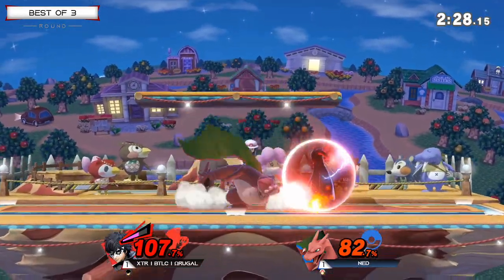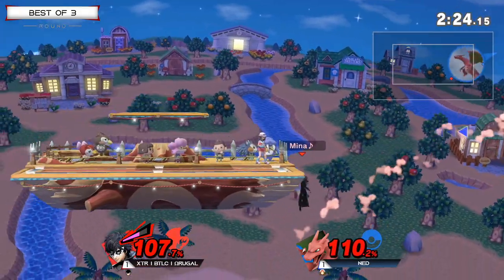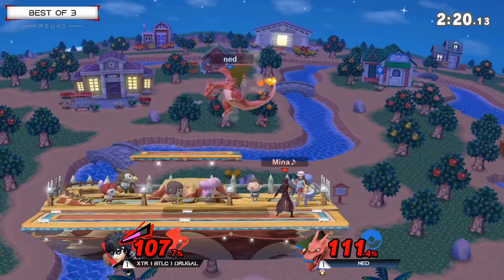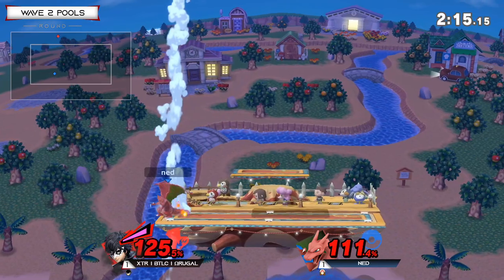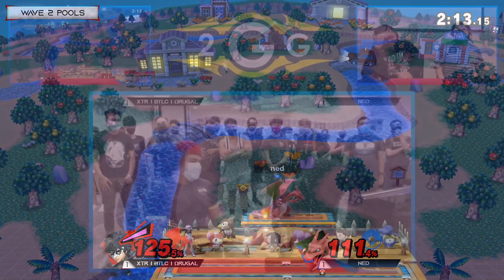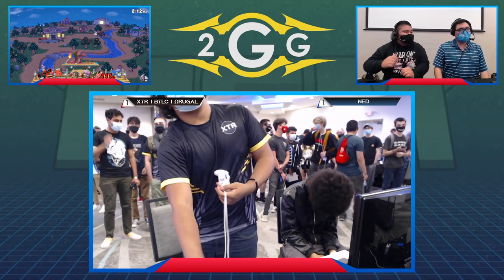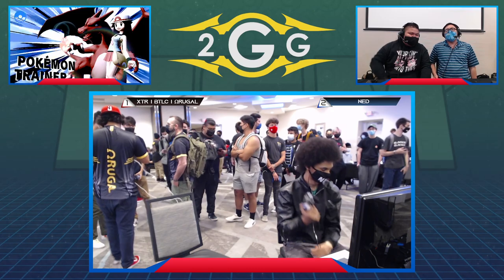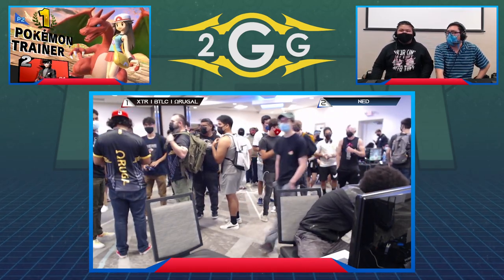Down air, down guns from Omega Rugal. The punish on the up smash is a back throw. Going deep for that back air — just needs one more big edge guard sequence. Down smash two-frame on the ledge, not connecting. This is a tight situation — he went for the grab. Oh my God, Ned's able to take it with an up smash out of shield, punishing the cross-up. It didn't look like it was going to kill, but at the very last moment he touched the blast zone. Ned's able to take it 2-1 over Omega Rugal.